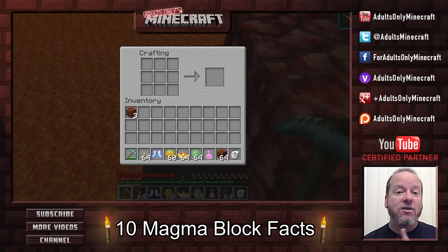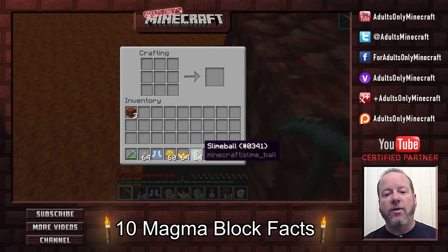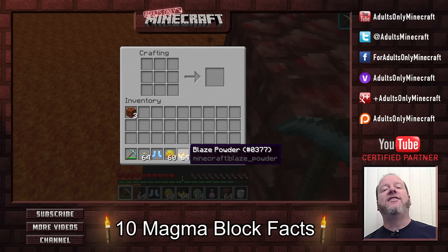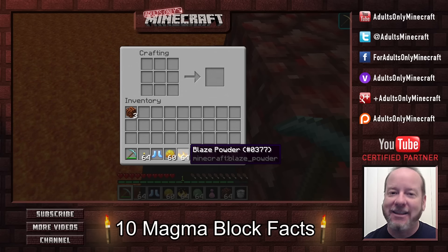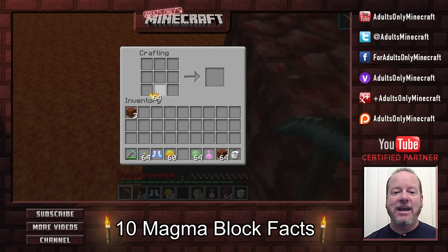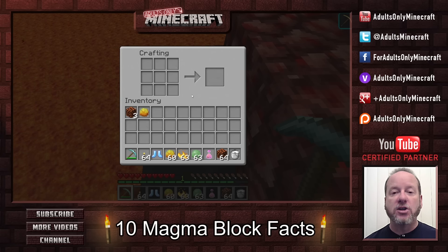So it hardly is worth it. Now, you can craft the magma cream using other ingredients. All you need is blaze powder, which you get from crafting down blaze rods, which you have to get in the nether. You can take that blaze powder, combine it with slime balls, and you will get magma cream. This is a much more efficient way to make them, but I guarantee you are going to want to go to the nether and harvest these things. It's a lot quicker and easier to go looking for them in the nether than it is to craft them.